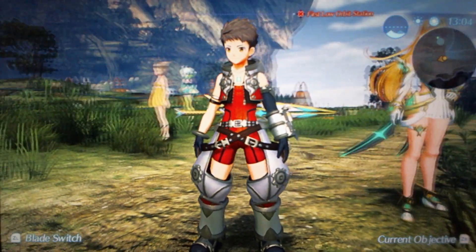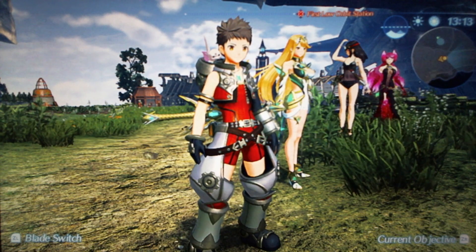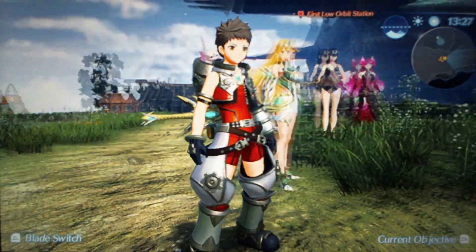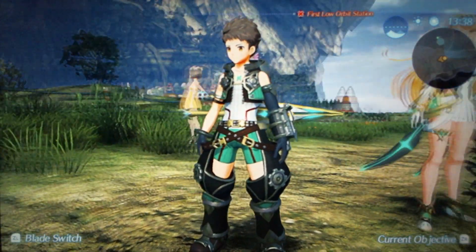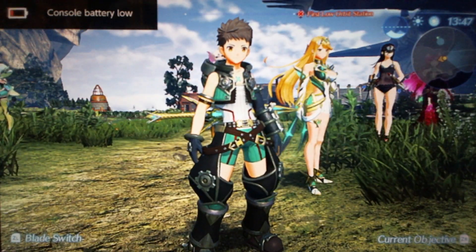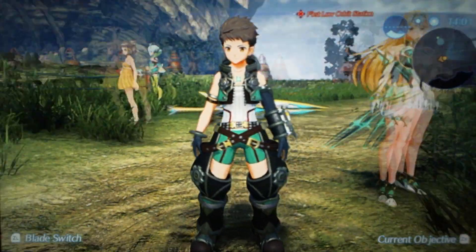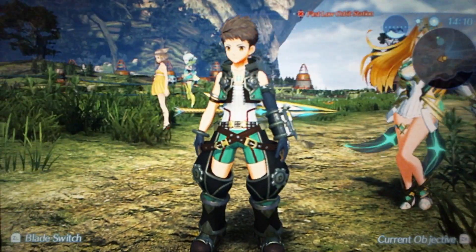Prototype Suit Rex is tied with his base blue design for me, so like B plus. If the orange on it was more brown I would have liked it better, because that's what his actual beta design really looked like — it had more of a brown to it than this reddish orange. Cloud Sea King Rex is easily his best — the top of S tier, just below Nia's Bloodwitch design. The color scheme is perfect; this is what his costume really needed. It matches with Mythra so well, having the black and green to her white and green. Love everything about this.